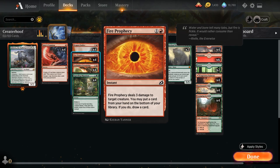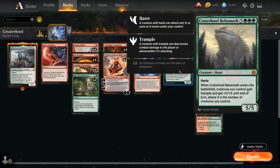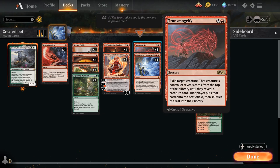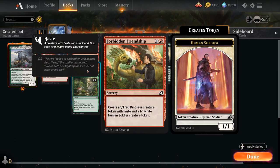We also have a full playset of Fire Prophecy, dealing three damage to target creature for a bit of interaction. Then we can put a card from our hand on the bottom of our library and if we do, draw a card. This is very useful if we happen to draw a copy of Crater Hoof Behemoth so we can put it back into the deck, and also useful if we're missing one of our combo pieces — maybe we have multiple copies of Creativity and Transmogrify and can get rid of one to find more token makers.